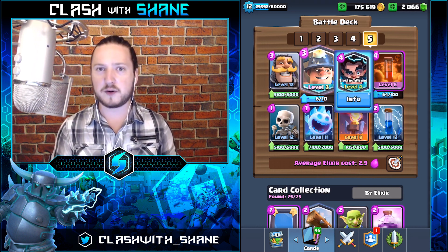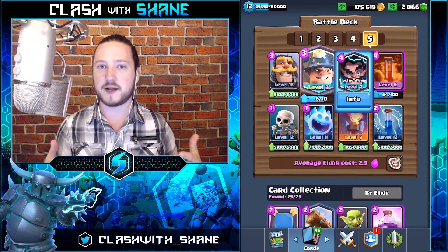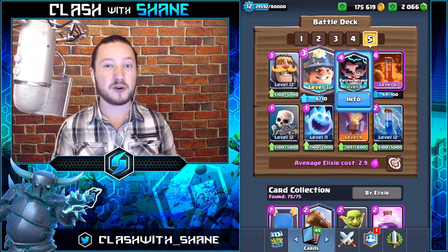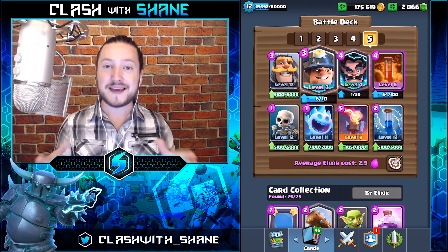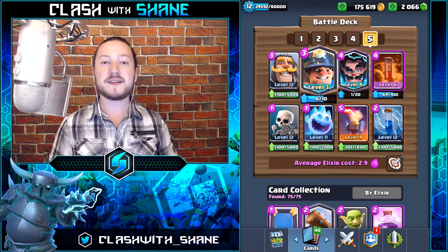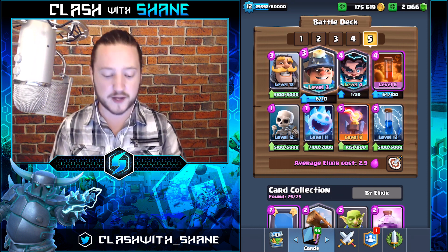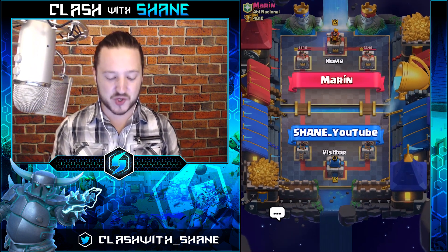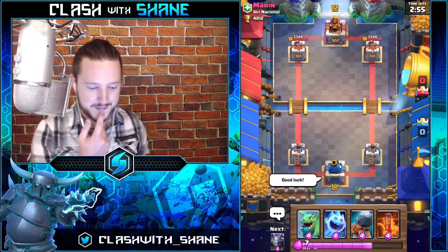Fifth and finally is a 2.9 Miner Cycle deck. If you don't have the Electro Wizard, use Archers or a Musketeer instead — top priority would probably be Archers in place of the Electro Wizard, but it's totally up to you. Anyways, these are the five decks we're looking at today. Let's do one live battle with each deck, starting with the Pekka deck first.